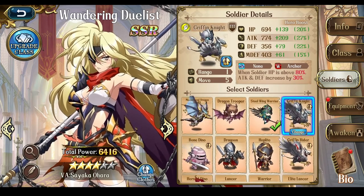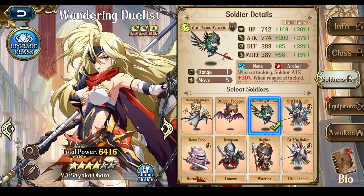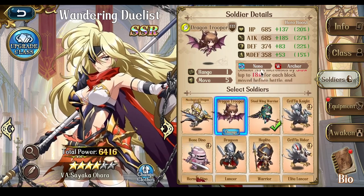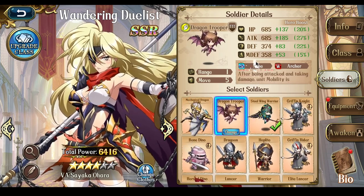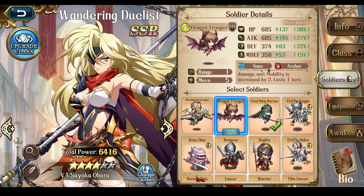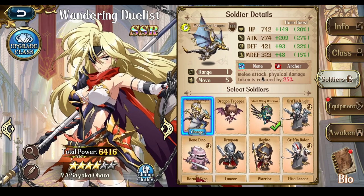For the soldiers, these four flyers are going to be the best in most situations. The Griffin Knight is good only for pure damage. Steel Wing Warriors are good for attacking as well but survive better from ranged attacks. Dragon Troopers are what a lot of people will use — they can deal more damage and have damage taken reduced for every block they move, and when they take damage, they can increase their mobility by two, though you will have to take damage to get that. The Mechanical Flyer may not do as much damage, but they are much better at surviving physical attacks.